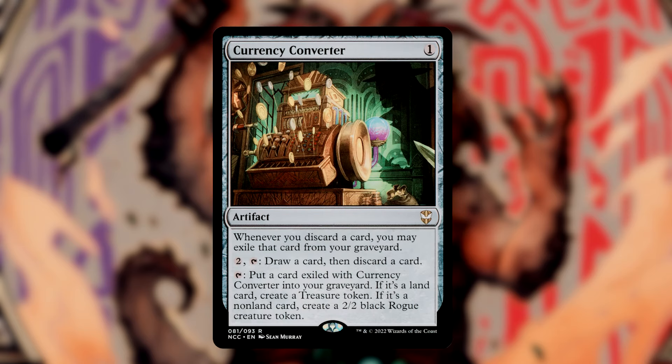Currency Converter is a bit of a weird interaction with our descend, as it acts almost as a non-bo at first — it exiles the card that we discard from our graveyard. We can also pay 2 and tap it to loot, or tap it to move a card exiled with the Converter into the graveyard. If it's a land, we make a treasure token; if it's a non-land, we create a 2-2 black rogue creature token. This protects our graveyard from cards like Bojuka Bog, but still lets us move those cards back into the graveyard on our turn to trigger descend.